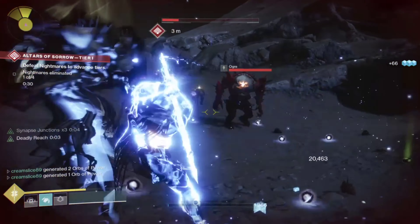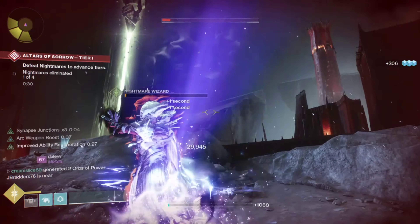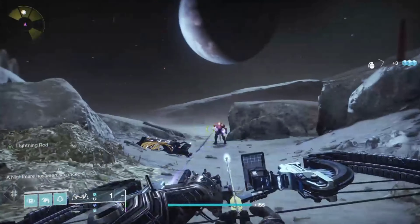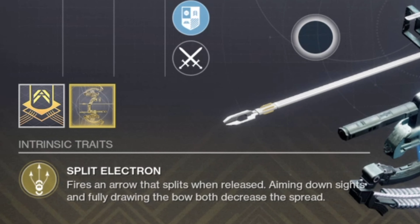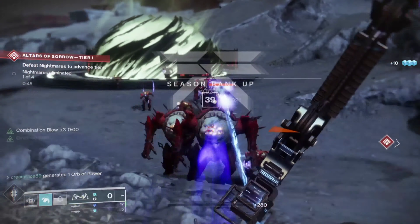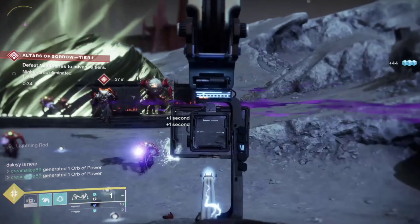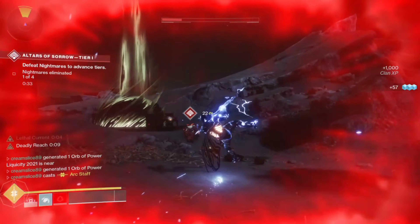To take full advantage of that 25% damage increase with arc weapons, it only makes sense to throw Trinity Ghoul in there. Season 15 is bow master season — let's get it. The perk Quicken Split fires an arrow that splits on release; when you aim down sights or fully draw it, it decreases the spread. All we need to know is that when you drop an enemy your next arrow is going to be an electric bolt — perfect for add clearing with that 25% damage buff. With the catalyst, any arc ability will proc Lightning Rod, so Combination Blow will also proc it.